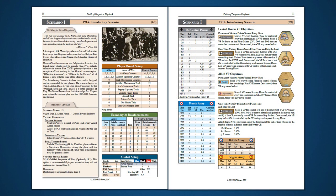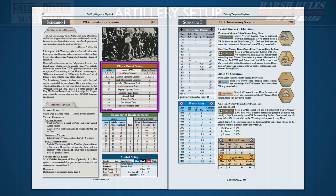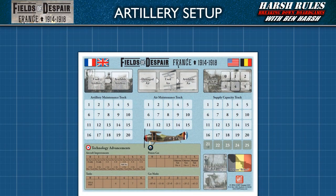Now that we've set up the game's map, we're going to need the table on page 10. Next, we're going to set up the Allied player board — I'll be explaining the rules as we go along. The player board contains several tracks mainly related to artillery, aircraft, and supply. First, let's discuss all things artillery.